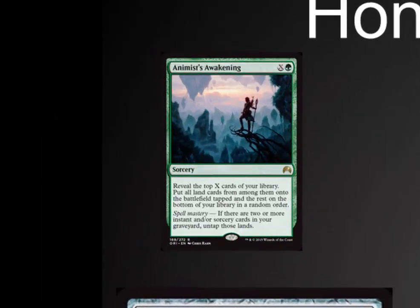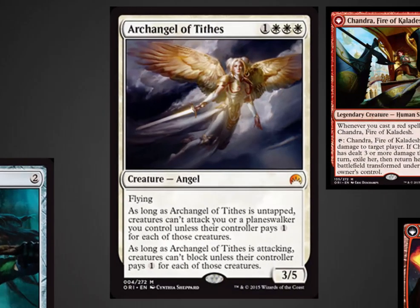Awakening is another really strong EDH card — a fun, little bit slow, but really powerful ramp spell over the long term. Archangel of Tithes: if it wasn't for the three white in the cost, this would have easily made the list. She's kind of stuck in monocolor decks at this point. Another fun EDH card. May see a little bit of standard play depending on how strong white is, but the three white in the casting cost is really tough.